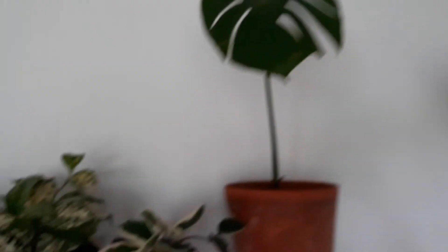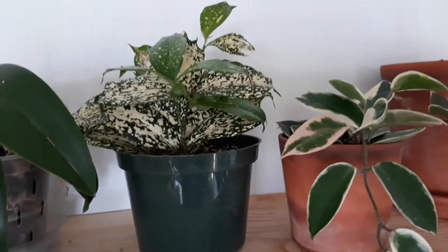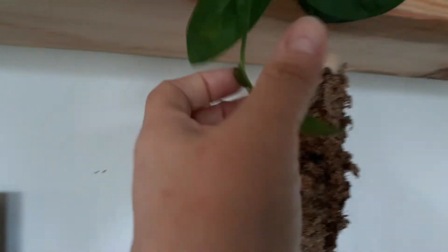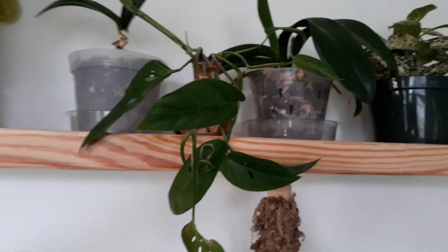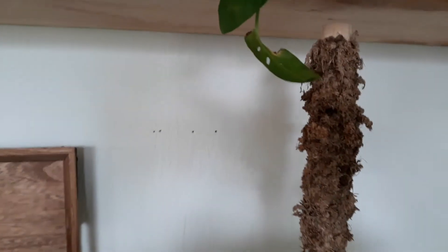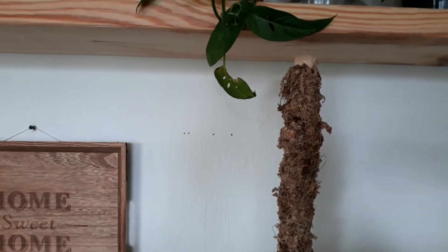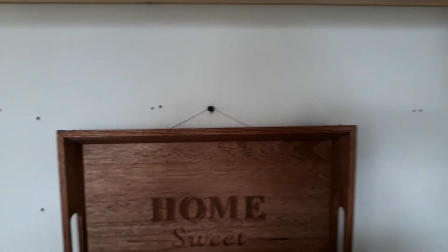Here we have a cutting of my Monstera Deliciosa. Next to it, we have a Hoya Crimson Princess, Dracaena, and then Orchid. This is a cutting of my Monstera Adansonii, which you guys will see on my next video — it's pretty big. But a couple pieces started to look kind of funky like this, and I'm not quite sure if it's light, if it's water, or what. And please, because I'm crazy and I always rearrange stuff, please ignore the holes in my wall until I figure out where I want everything. This is kind of like my makeshift 'hang it here, see if I like it here' kind of deal.